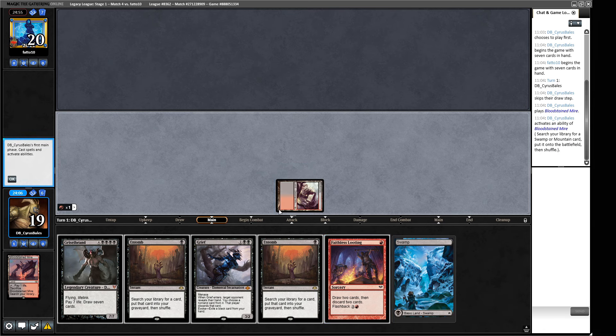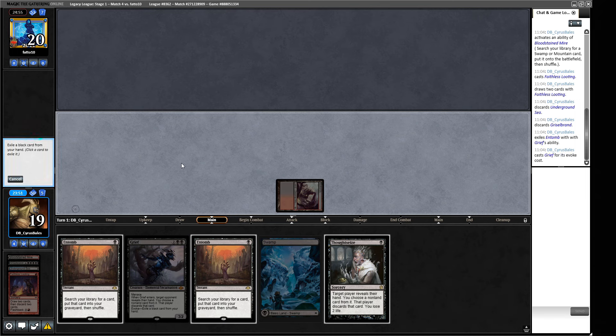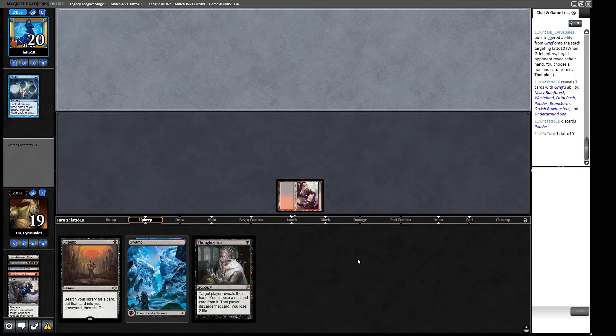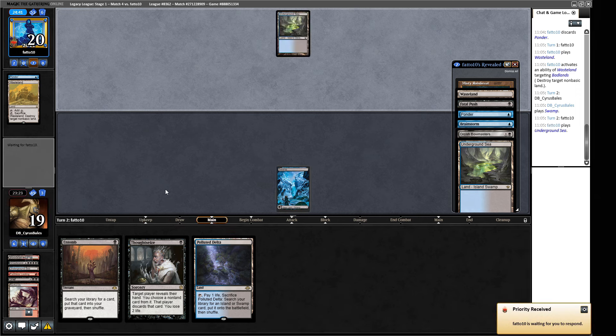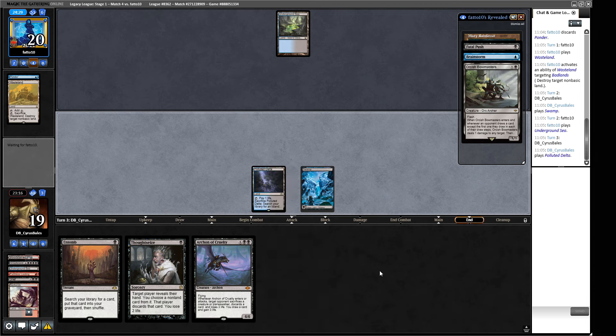If they want to counter Faithless Looting while we've got a bunch of Entombs, be my guest. We don't need the Underground Sea — we bin off the Griselbrand, then look at what our opponent's working with. They have Reanimate, Fatal Push, Brainstorm. I think the correct pick is the Ponder to slow their card selection. We're going to get Wastelanded on turn one because we took their Ponder — but we only need one black mana and play Swamp.